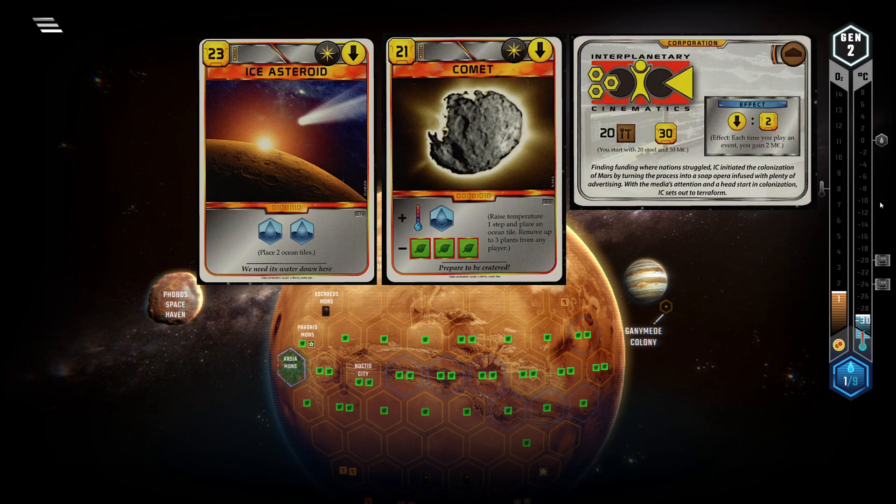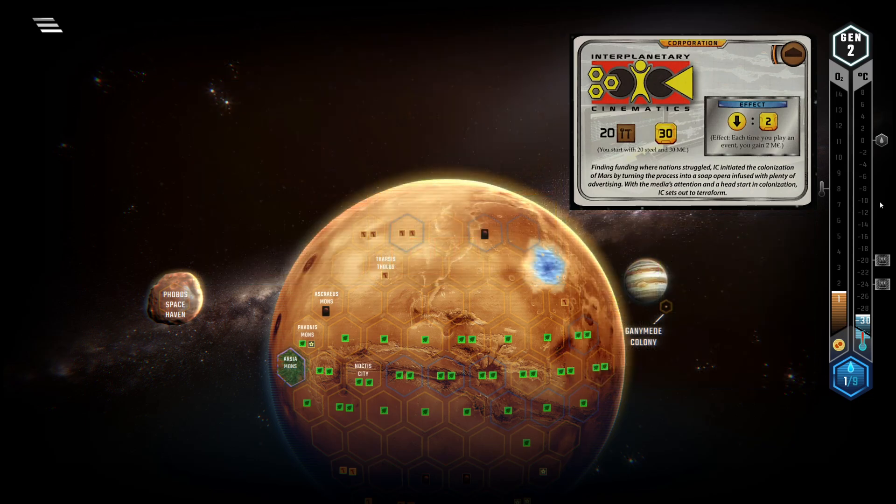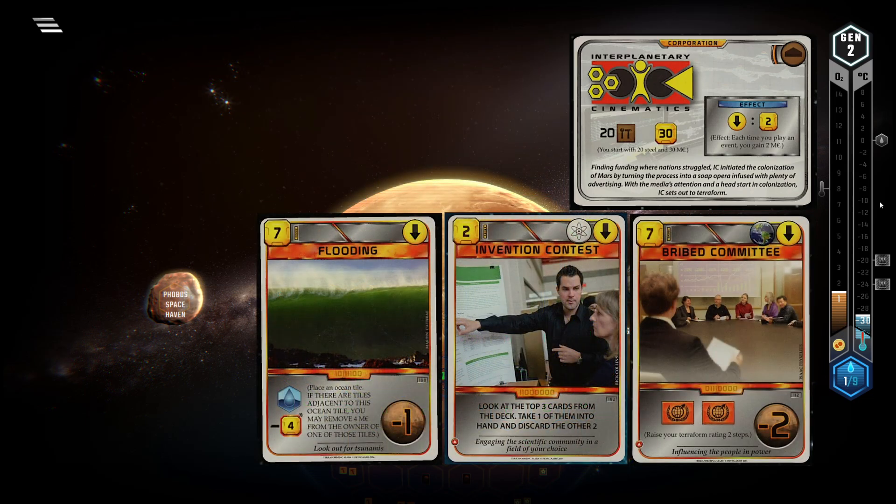You can compare it to Credit Core, which also gets a rebate on the most expensive space events but gets 4 megacredits back instead of 2. Cheap early game event cards are still quite good for IC though and can help you fish for cards or establish a good economy early on.